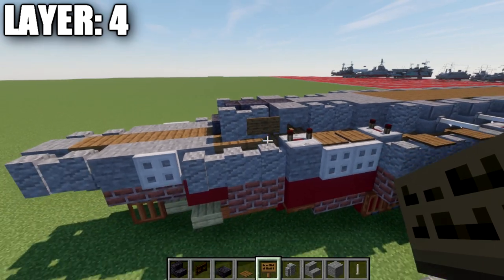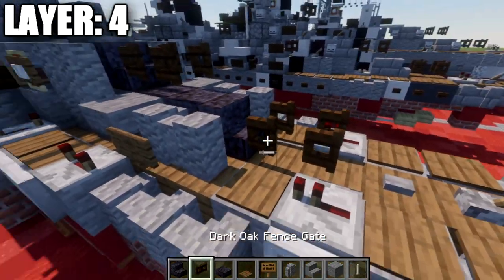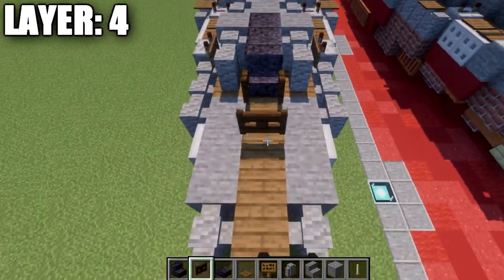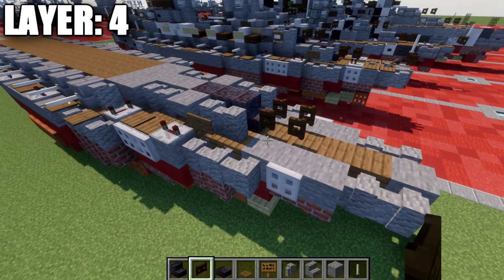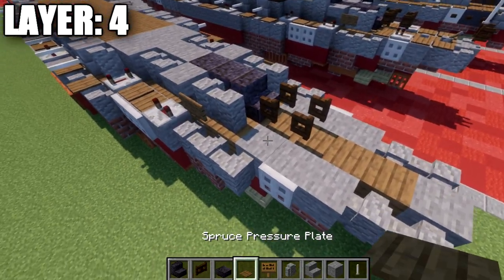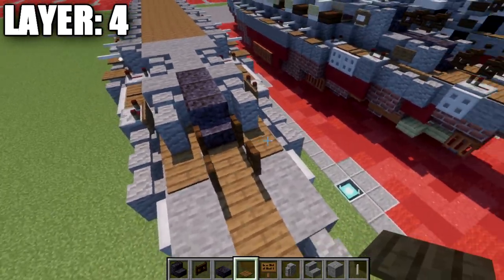Place down a spruce wood sign on the sides of the wall that connects up to this corner stair. After we have that done, we're going to take our dark oak wood fence gates and place down two fence gates coming off this stair, opened up toward it.